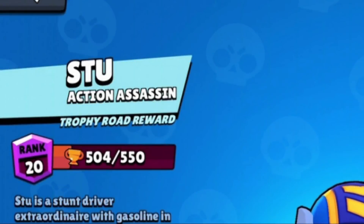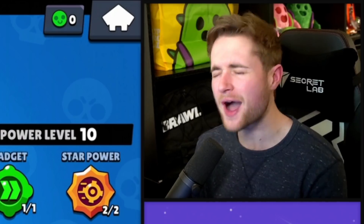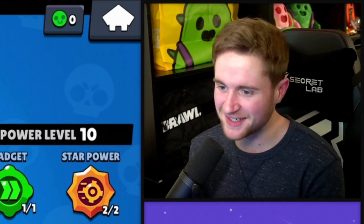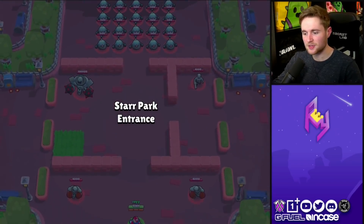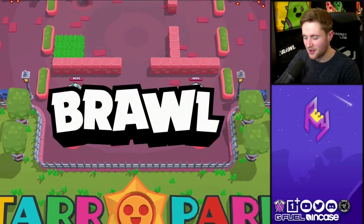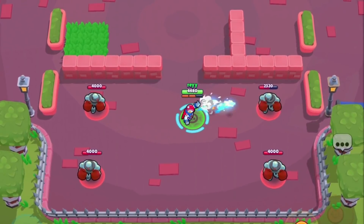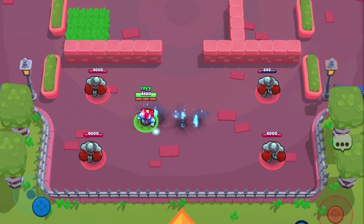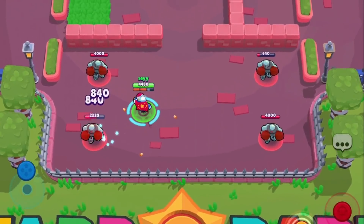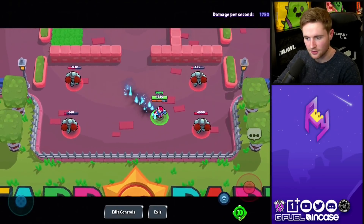The next new skin is for our action assassin new brawler here in the game, and that is called Superstar Stew, and it's going to be costing a whopping 29 gems. You can expect this skin coming out exactly when the update drops, along with the newest brawler. Taking a look and seeing if there's any notable animation changes — there are not. Especially if you have a skin that is costing 29 gems, you can almost assume it's not going to have any notable visual changes. But a re-skinning for 29 gems, not too shabby.